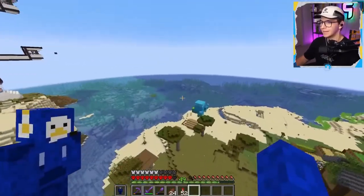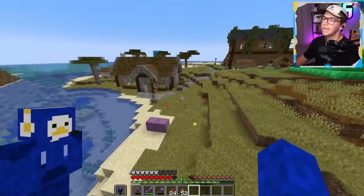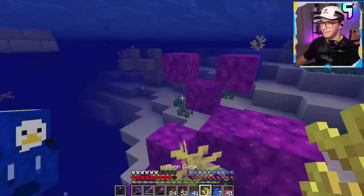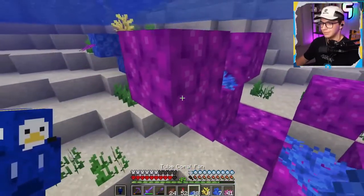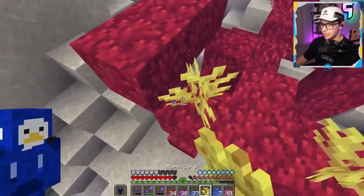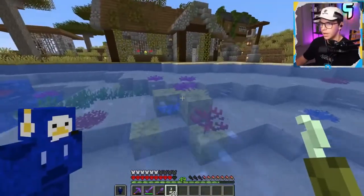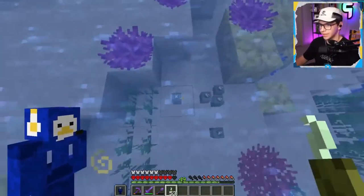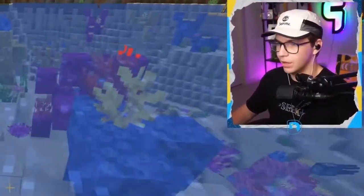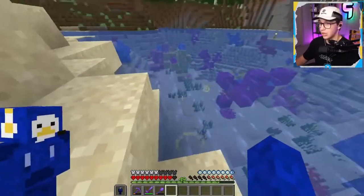I'm trying to populate the area with different coral blocks and then go back and use all the coral fans. I don't want to make too many at the bottom since you'll only really see the ones at the top. From a bird's eye view it looks pretty sick. And I forgot the best part — sea pickles! I might just litter the coastline with sea pickles because sea pickles are freaking elite. It's a pickle that belongs in the sea!